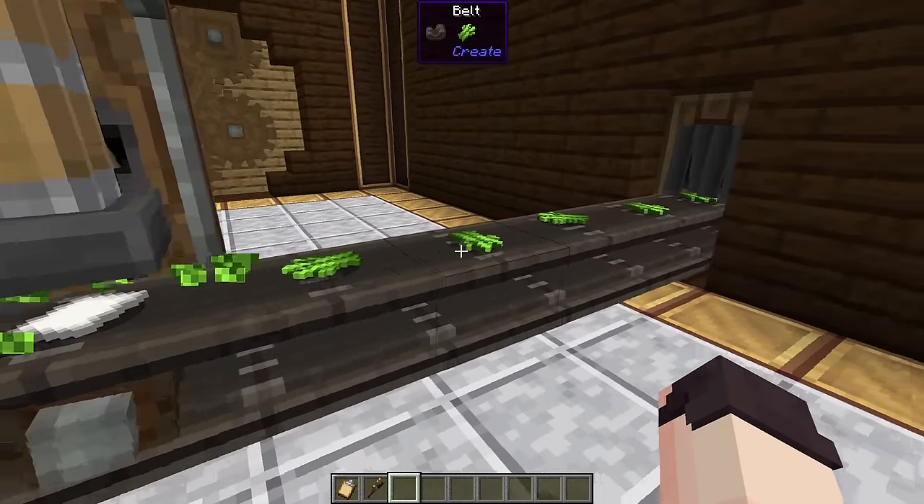We can crush obsidian with crushing wheels to make obsidian dust, and it has a high chance of getting our obsidian block back for free. Then we can use a spout to pour lava on our dust — the spout will ignore the obsidian block because there's no recipe for lava on obsidian blocks. Our dust and lava will then get stamped by a mechanical press twice to make a sturdy sheet. Using stone slabs and some iron nuggets, we can make train tracks by placing iron nuggets onto stone slabs with two deployers and pressing everything together with a mechanical press. We can strip logs with a mechanical saw and then use copper, brass ingots, and andesite alloy to make different types of casings: brass, andesite, copper, and train casings, which are made by placing a sturdy sheet on top of a brass casing.